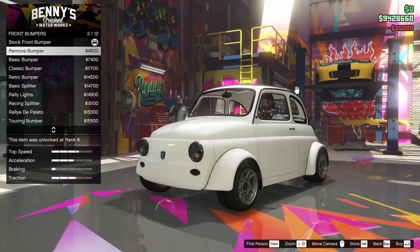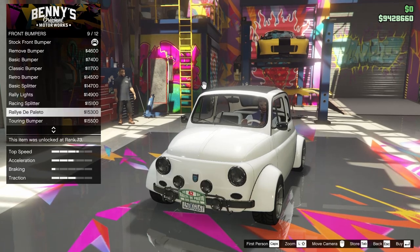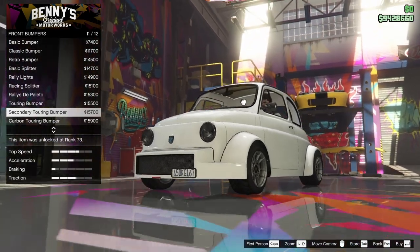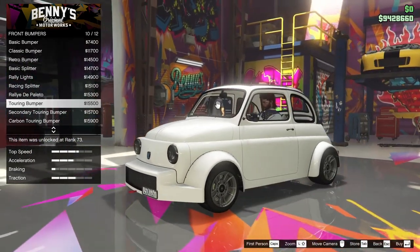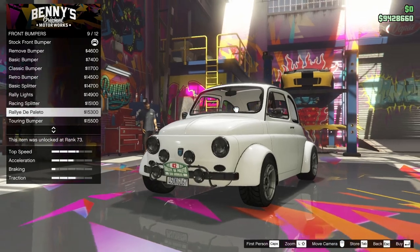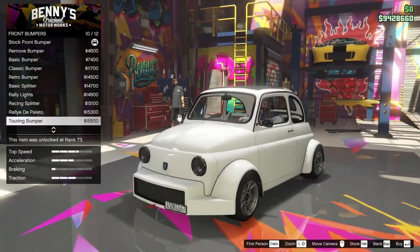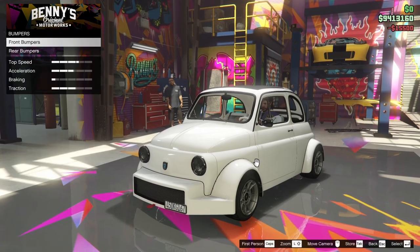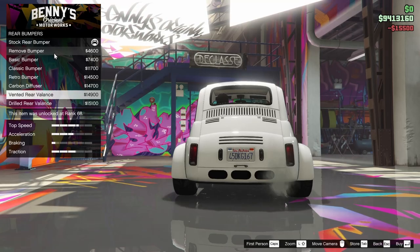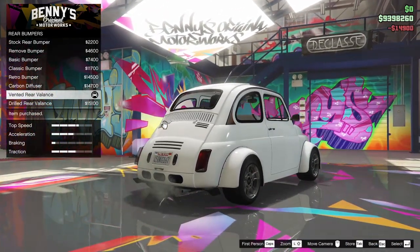For the bumpers, we can remove the front bumper and add several different options. Scrolling through them — the touring bumper is kind of cool, kind of unique. I also like the Rally Di Polito, but the touring bumper is so unique, so we're going to go for that. For the rear bumper, we're going to go for the vented rear valence. I like that.